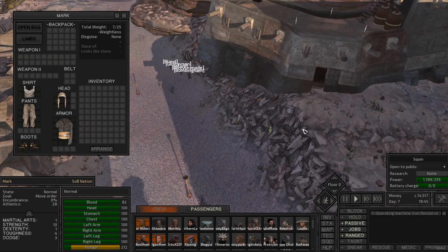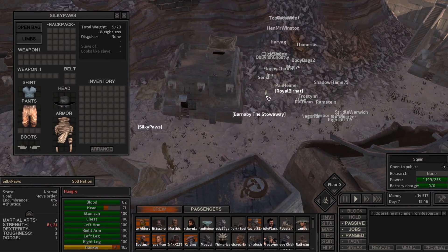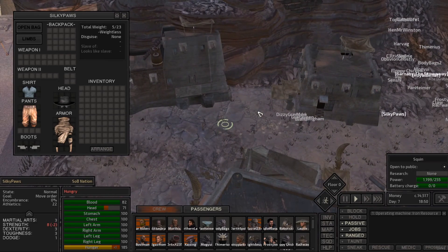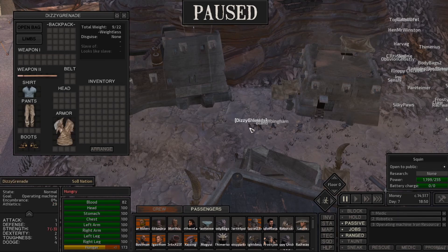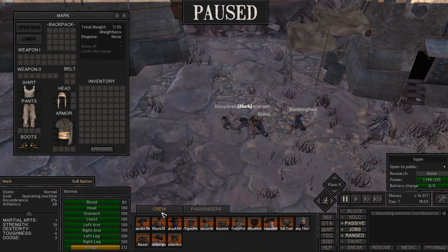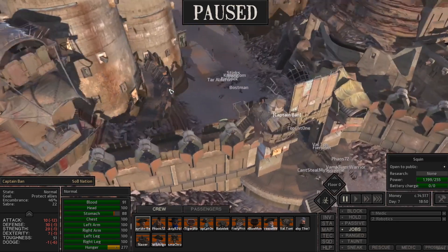Why is everyone running for it? This is the one thing that really sucks — all these people get into combat for no damn reason. I have them on passive too and they shouldn't be doing this. Some of them are going to run out and do some jobs. Dizzy's hungry, Mark's hungry. They ran into the city and engaged me. A hunter Guardian and a hungry bandit — I'm afraid we're going to get nuked by the guards, but maybe I'm wrong.